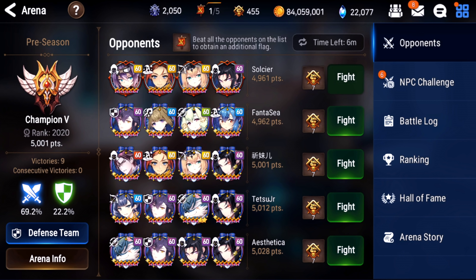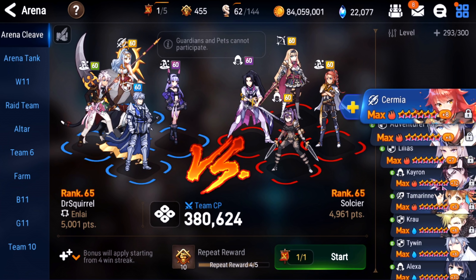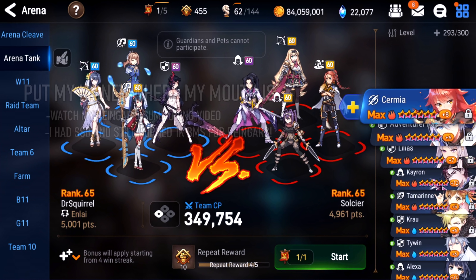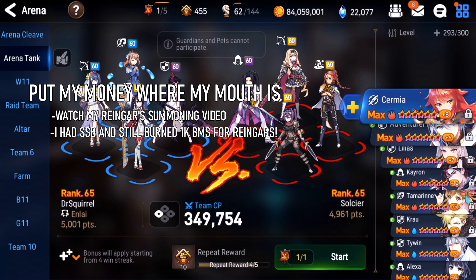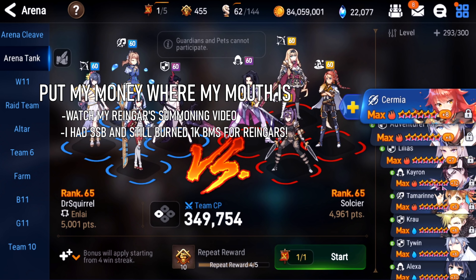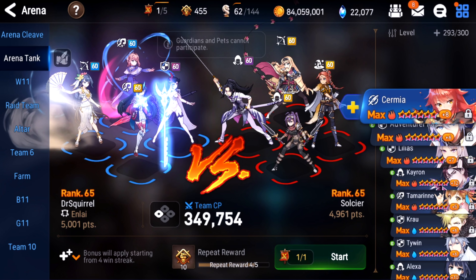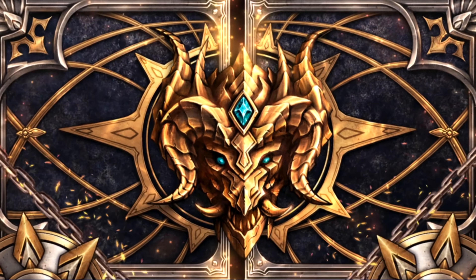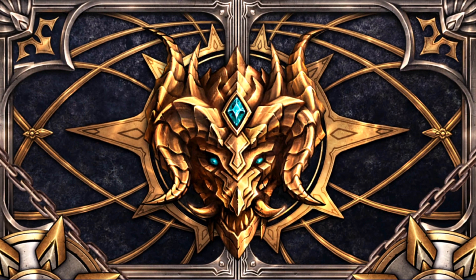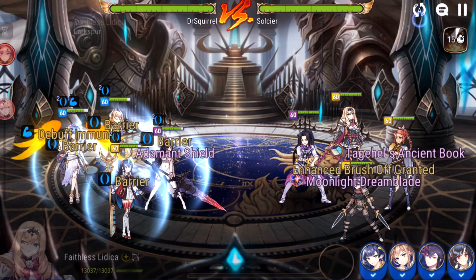Rheingars is just such a good artifact, guys. A lot of people have been asking me, hey, I already got SSP, is it worth it for me to pull it? Well, if you watched my video, you know that I think it is, because I did it — I pulled for her artifact even though I already had SSP. So we're just going to do some auto matches and see how much damage my SSP does with this new toy, and just show how great this artifact really is.